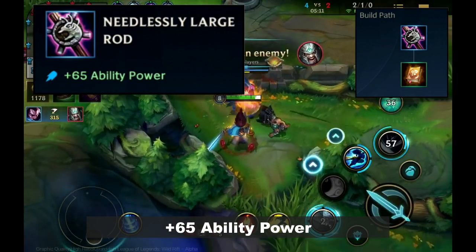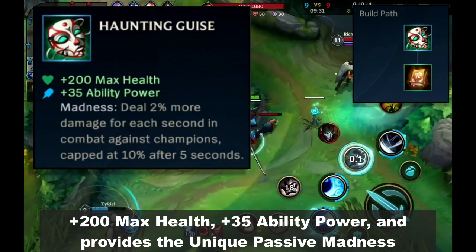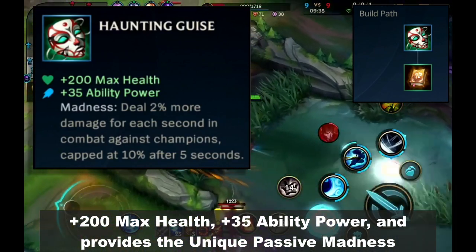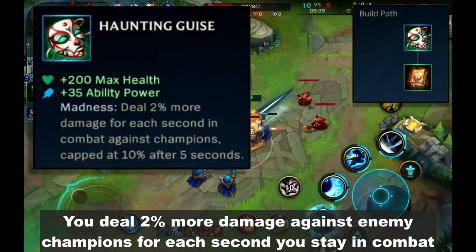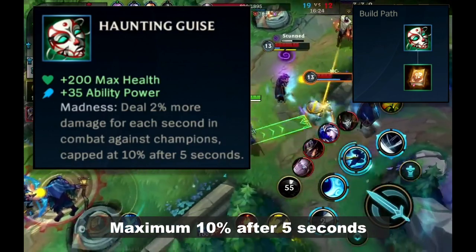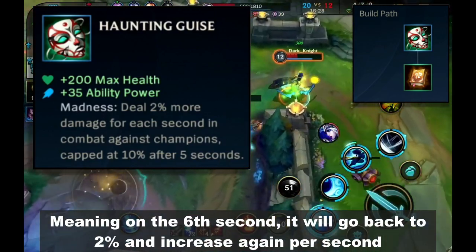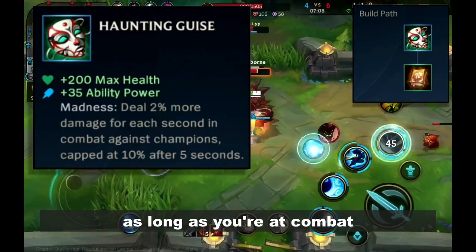Needlessly Large Rod gives plus 65 ability power. Next is Hunting Guise — plus 200 max health, plus 35 ability power, and the unique passive Madness. You deal 2% more damage against enemy champions for each second you stay in combat, up to a maximum of 10% after 5 seconds. On the 6th second it resets back to 2% and increases again per second as long as you remain in combat.